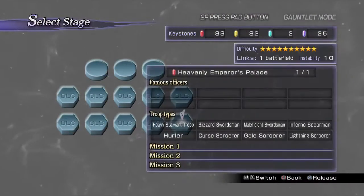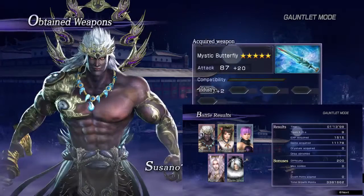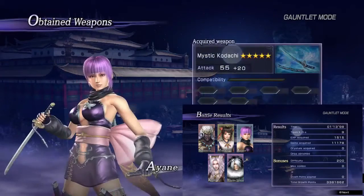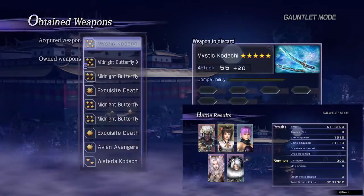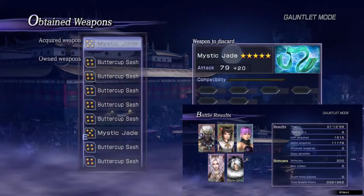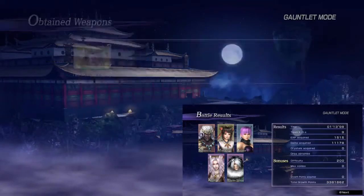The last DLC stage on the list in the bottom right will give every party member their mystic weapon, and it can be finished very quickly — under five minutes. If you're a trophy hunter, this makes life a lot easier. No more doing obscure tasks and missions to acquire a semi-decent weapon.